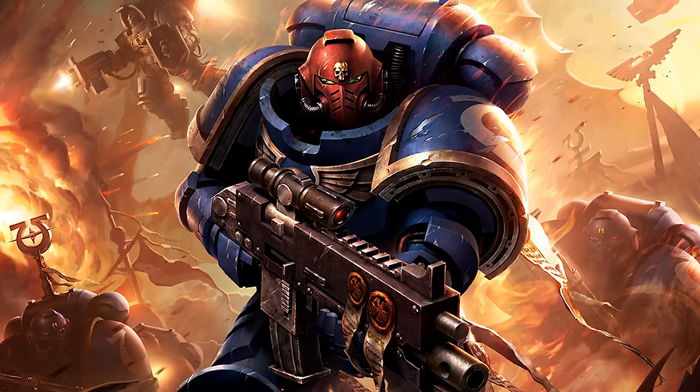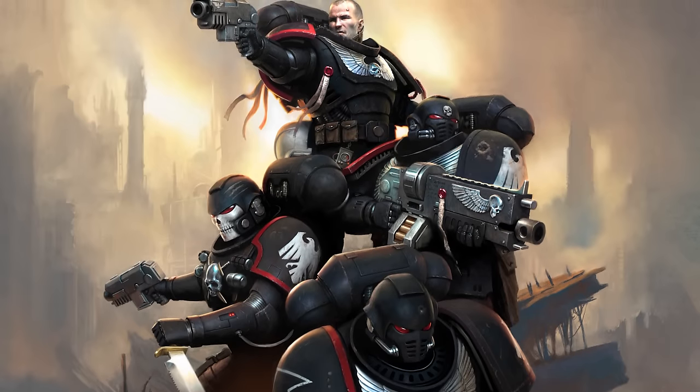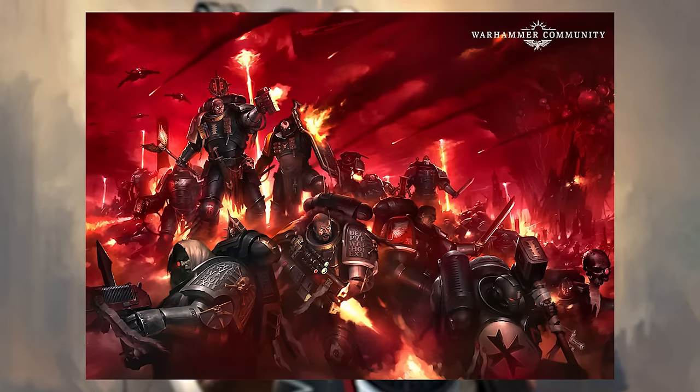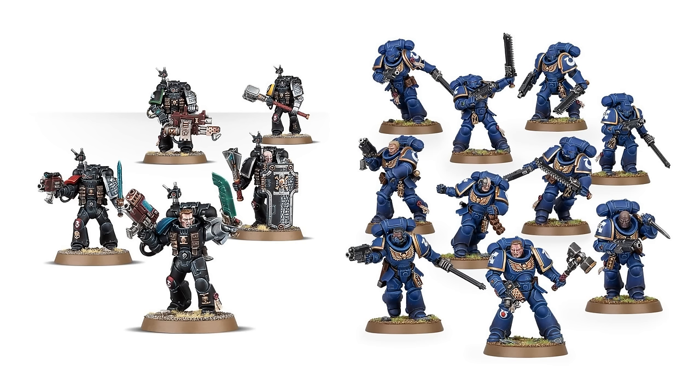Let's start with the Adeptus Astartes, aka the Space Marines — basically just a rip off of Starcraft Terran and most people's starting point in the hobby. Back in Kill Team 2018, a Space Marine team was pretty hard to put together and not very good, but in Kill Team 21, a Space Marine team is very easy to build and is very good. Space Marines have nine different units to choose from. I would focus on the Deathwatch Kill Team — five awesome customizable models ready to play with one box. I would also pick up five Assault Intercessors off eBay, which is very doable because of the flood of Indomitus models and new 40k starter sets.